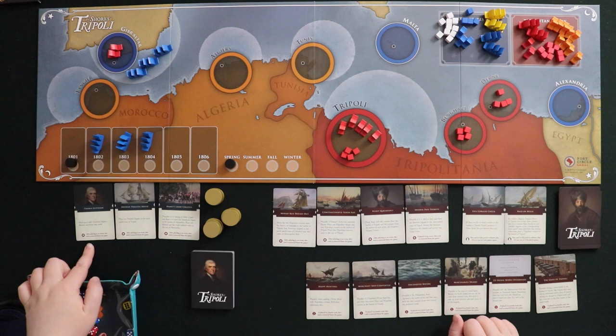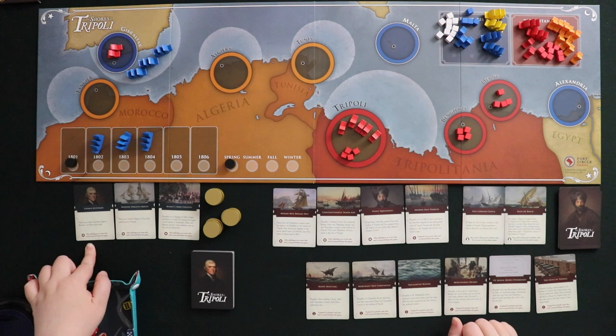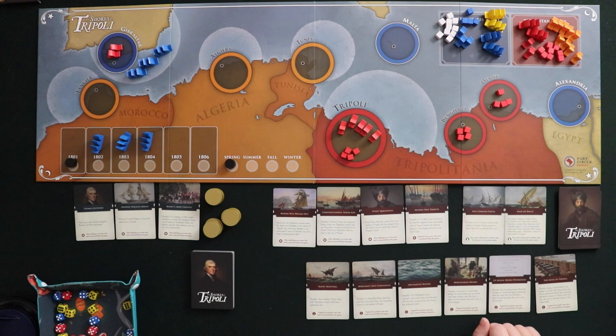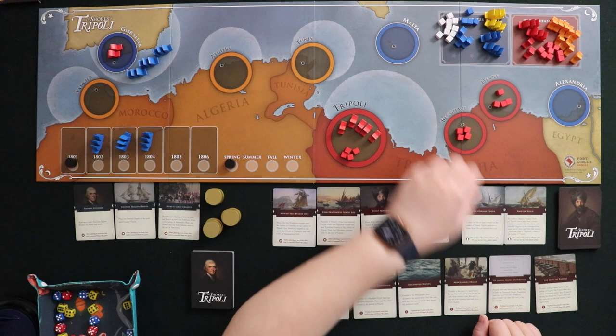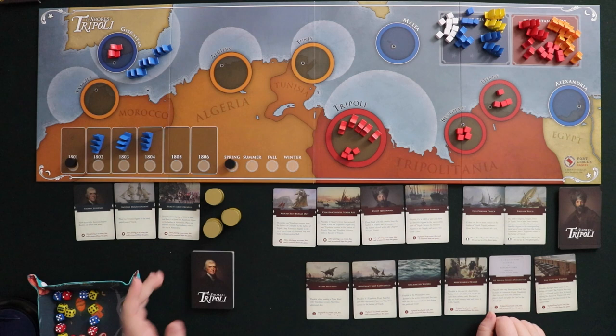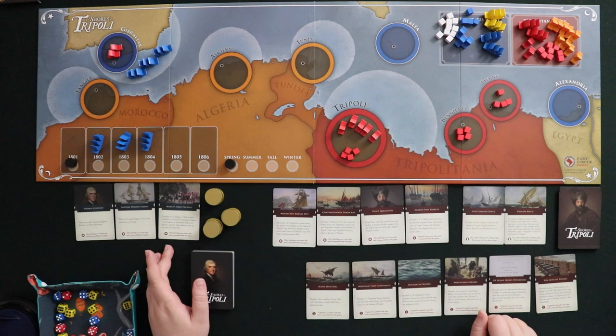For America we have three event cards playable whenever we want. Thomas Jefferson lets you move up to eight American frigates and resolve any battles. Another lets you place two Swedish frigates in the naval patrol zone of Tripoli — those are the yellow ones; American pieces are blue, and white cubes are Arab forces in Hamet's army. The third, Hamet's Army Created, is playable from spring 1804 onward if there's at least one American frigate in the harbor of Alexandria.